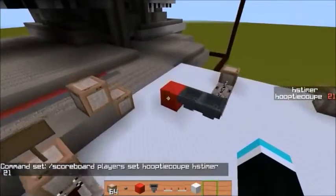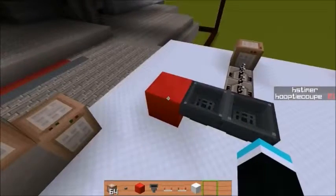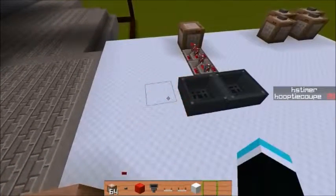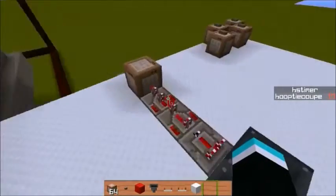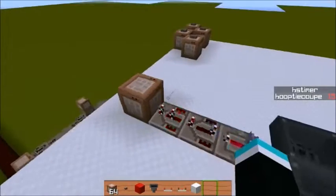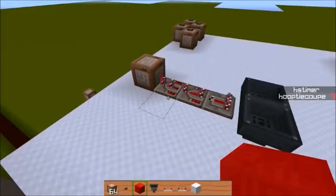Then you just have some way of activating that redstone clock. Watch what happens when I remove it — there it goes. It starts removing one point from me and you start seeing the timer countdown. It's as simple as that. That is the simple part of this tutorial. You can stop watching the video there and go work on this — that's all you need.